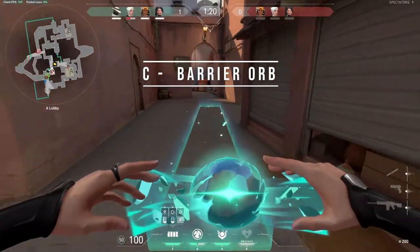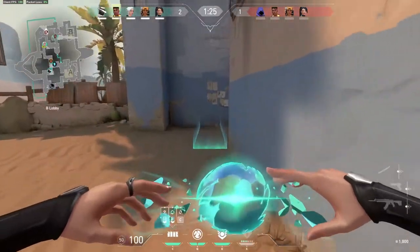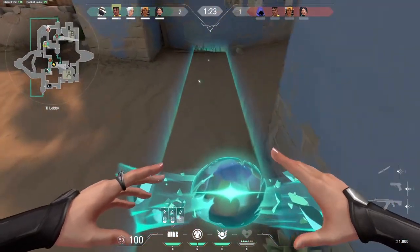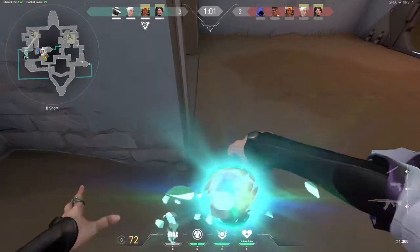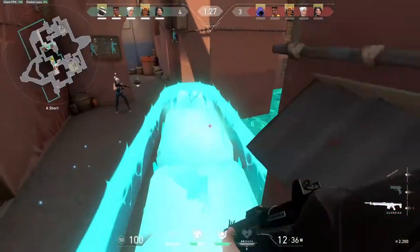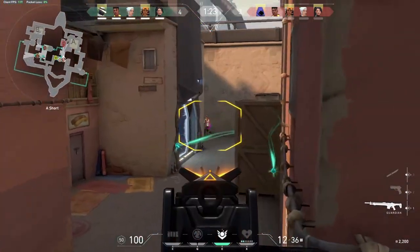C, Barrier Orb. The barrier orb is the only wall in Valorant you cannot walk through and it is such a versatile ability for multiple purposes. You activate the wall by pressing C. Sage will summon an orb and show you where you can place the wall. You have 100% control of how and where you want to place it.